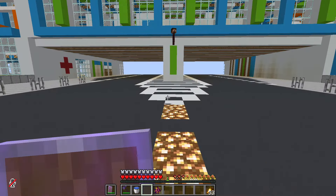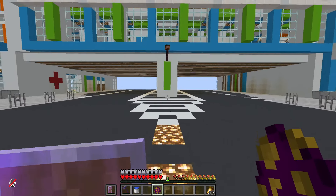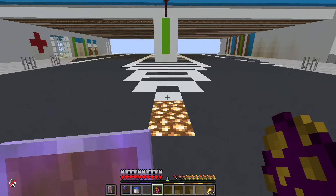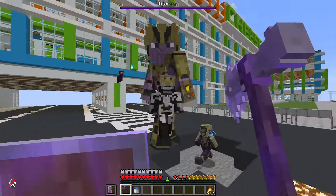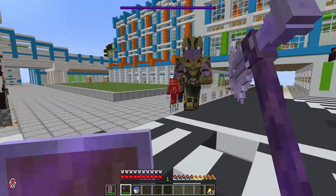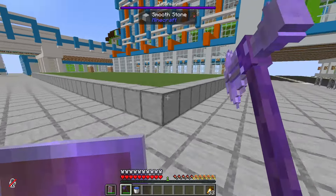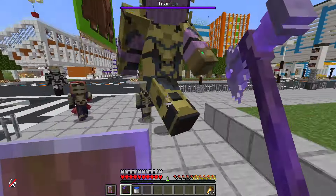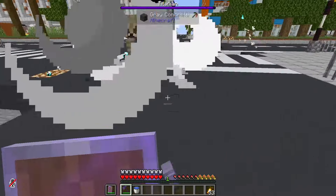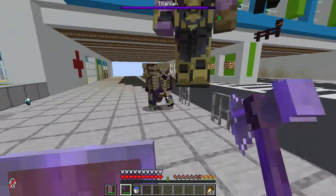The second boss we are going to fight is the Titanian boss — 1000 health, crazy armor toughness, and incredibly versatile attacks. The Titanian boss summons Chitauri minions and can shoot you with icicles and fireballs. He has an explosive jump attack, he can throw the moon at you, and he can snap his gauntlet, which gives every player in a certain radius the decomposing effect. And that is why we have a water bucket.